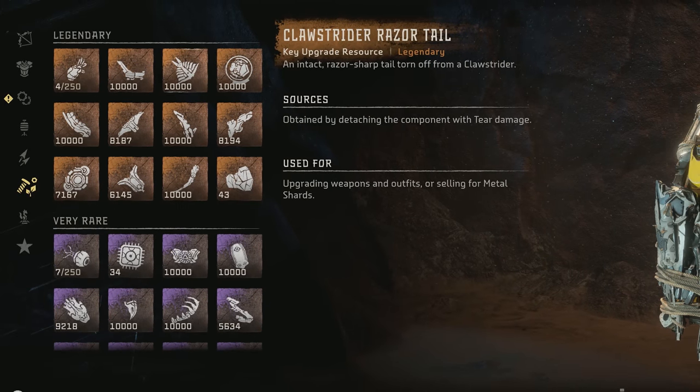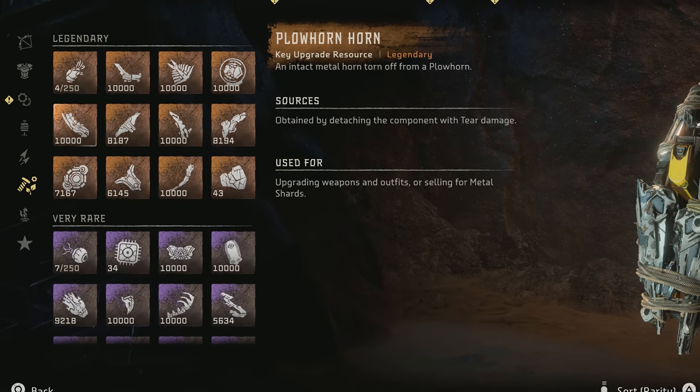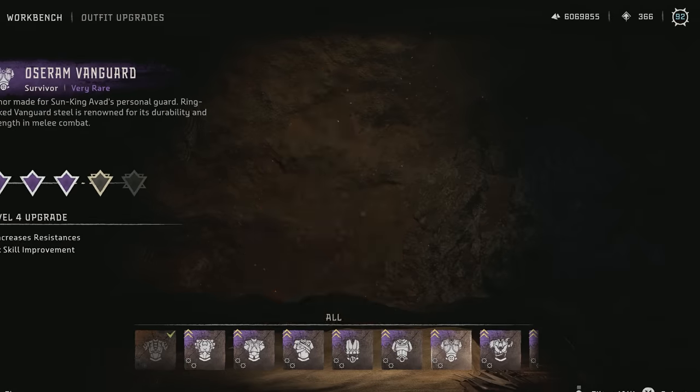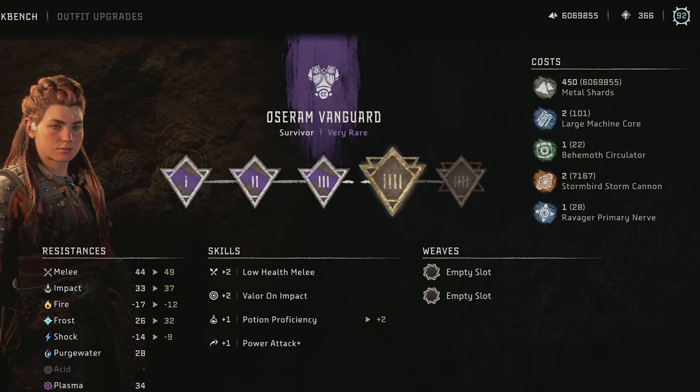Duplicating upgrade resources is another great use for the exploit, as upgrading your gear can really be a grind. Just make sure you have at least one copy of all the items you need for upgrades, and then duplicate it a few times to get everything you need.